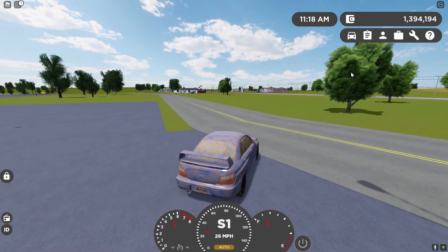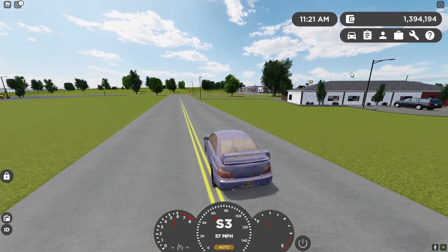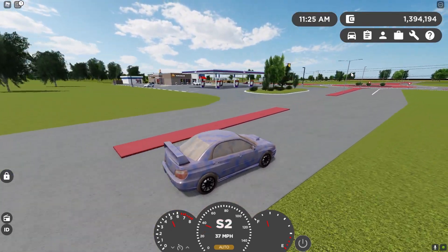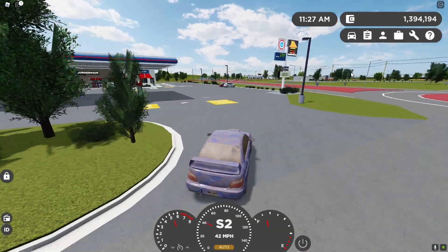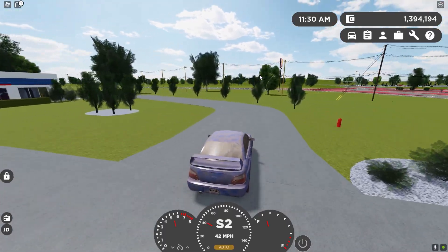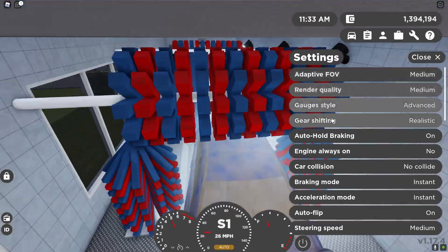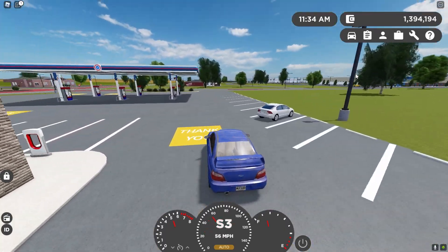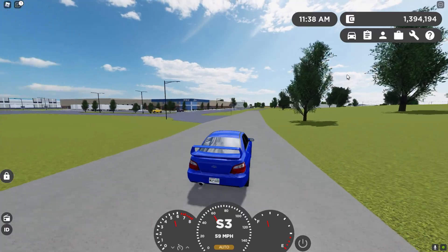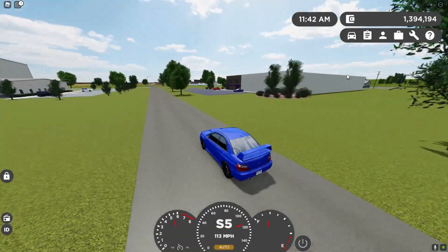Some may argue this is a good feature because it teaches people to drive better, and I get that point. However, from what I've seen in public servers it doesn't really help — I still see so many people driving terribly with cars that look a complete mess. I'd recommend adding an option in the settings to toggle it on and off, like with tyre popping. I know it might take some realism out of the game, but it would be better because people would then get the choice of whether they want to go to the car wash.